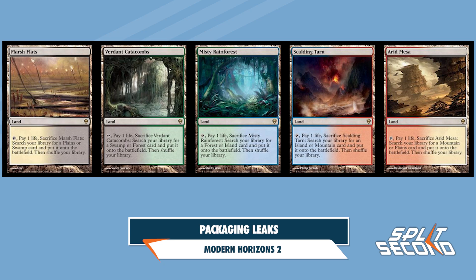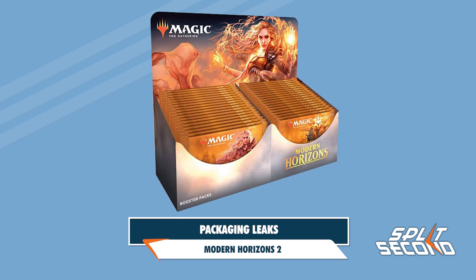As a comparison, when Modern Horizons booster boxes were released in June of 2019, they were being sold for around $180 to $200. Currently, a sealed booster box of Modern Horizons is averaging around $300.